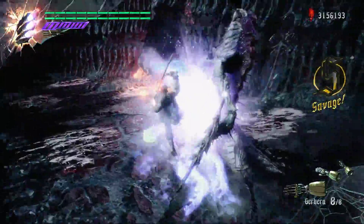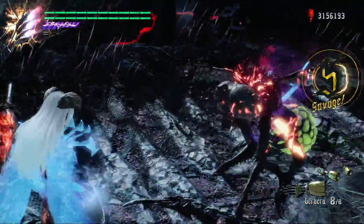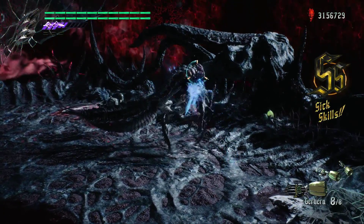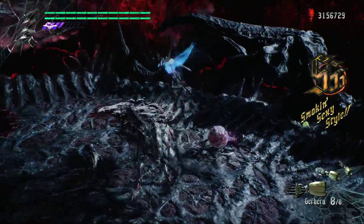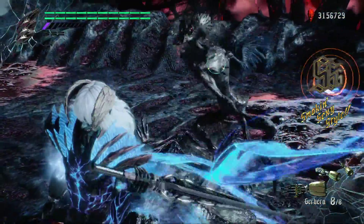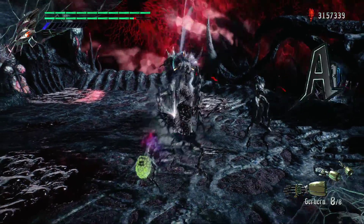So when he shakes, just grab him, then you want to use Showdown when you get back on the ground. I tried to Showdown again and got hit — oh my gosh.